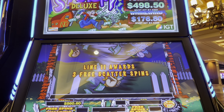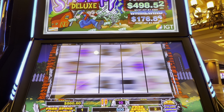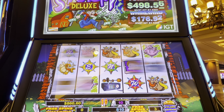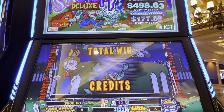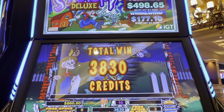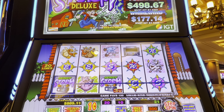Line 11 awards three scatter spins. Let's get another big thing like last time. $38. Not so much, but we'll take it. We're at $498.64. I'm not going to try to hold my breath until we hit that though, because we need at least 25 more spins to go.